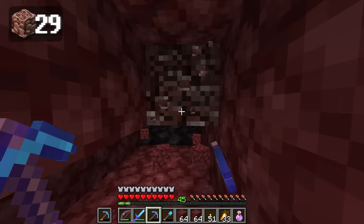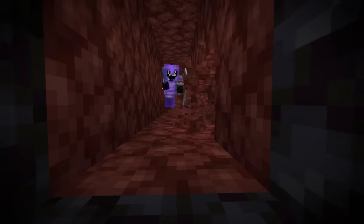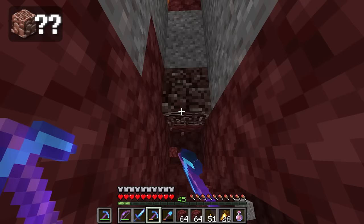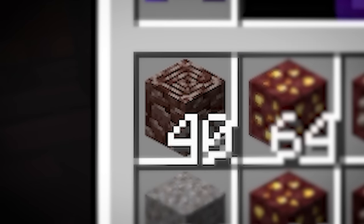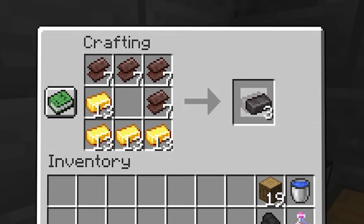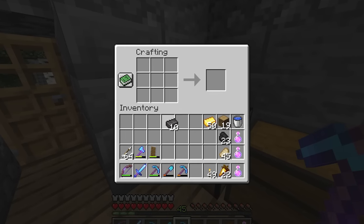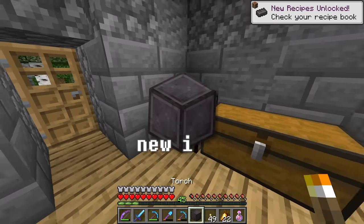I spent close to three and a half hours mining for ancient debris, and I was checking in every corner. After I had searched everywhere ancient debris could be within my boundaries, I had found a grand total of 40 ancient debris, which is pretty insane. So with all the mining I've done in the nether today, I am leaving with enough netherite ingots to make a block of netherite.